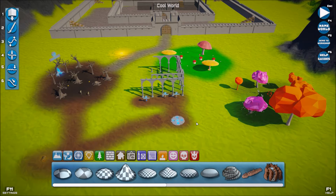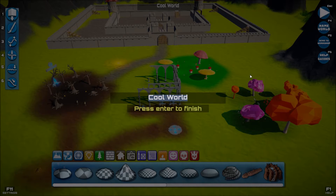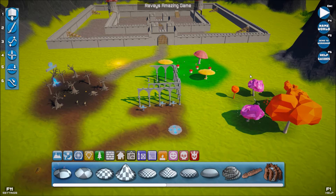At the top in the editor, it shows you the world's name. If you want to rename that world, you can click there on 'Name World', or you can press F4, and then type it out. So, 'Navy's Amazing Game' - which is probably not the best name. You want to call it something that is relevant and fits the theme of what you're doing.